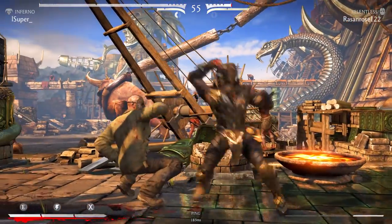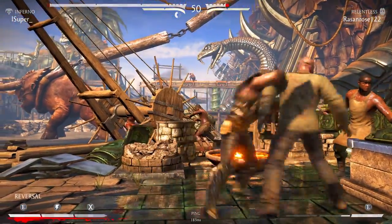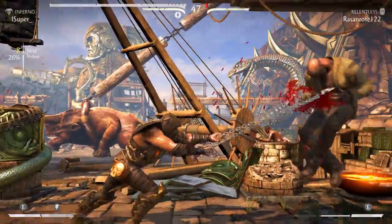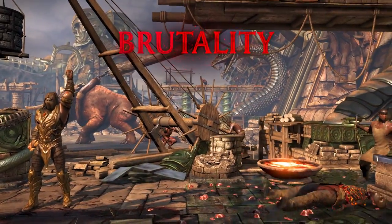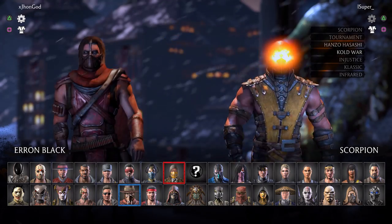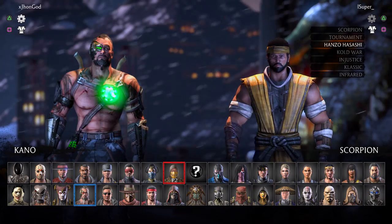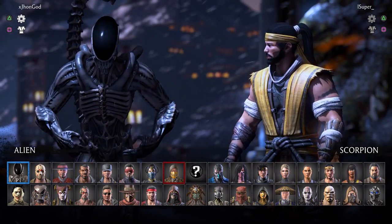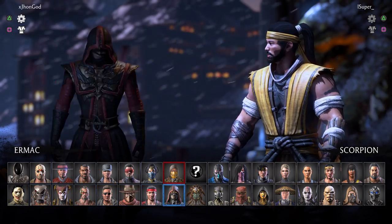Oh man, T-Rex arms — T-Rex down three. Come on Scorpion. Give me that — another brutality, and another one! A brutality for you, a brutality for you, a brutality for you — that's why you call me Oprah. So far two for two baby! Can we get a brutality in every single match? It's pretty easy with Scorpion because if you have two bars of meter you can always get the flame spear brutality.